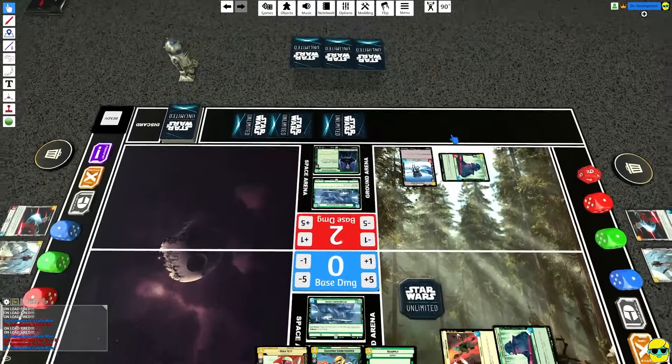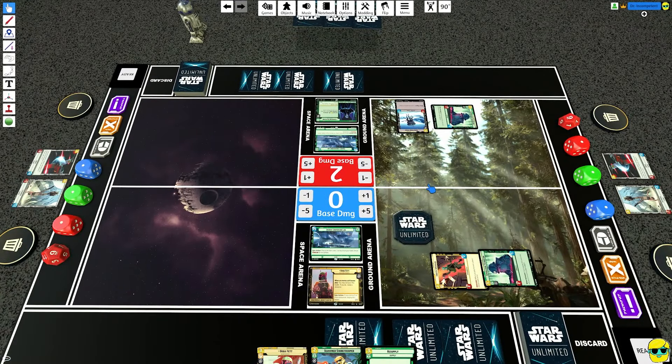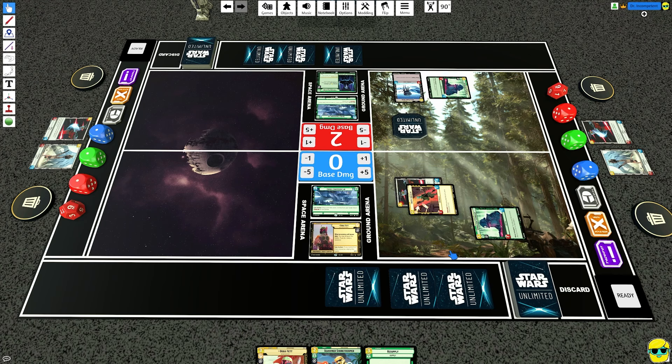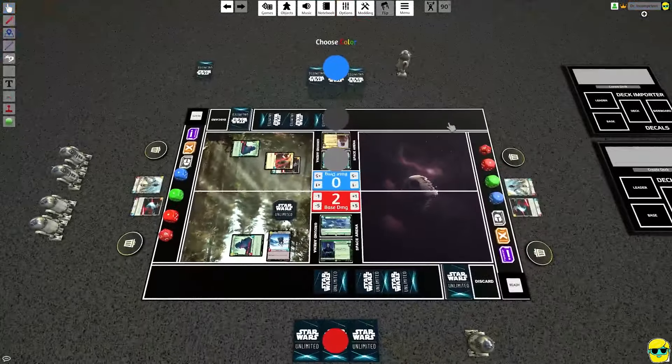Now Palp has a choice — to attack or to take the initiative. Honestly I think Palp just takes the initiative. This unit has a shield, which I should put on there so we can more visibly see that. Palp took the initiative, then Boba will pass, so it's a new turn.